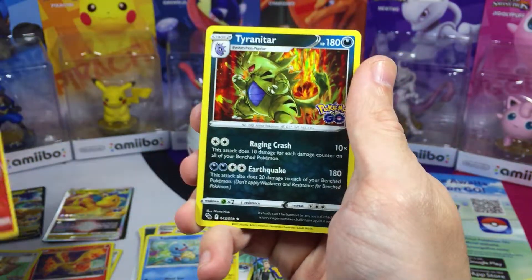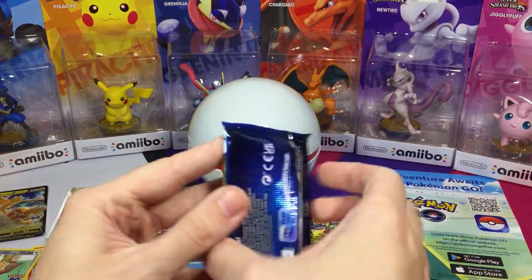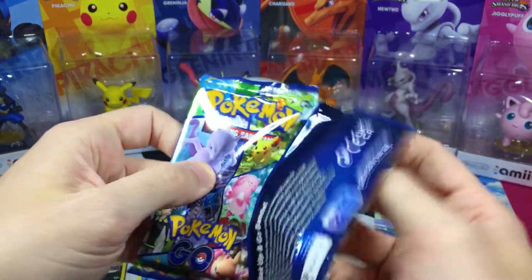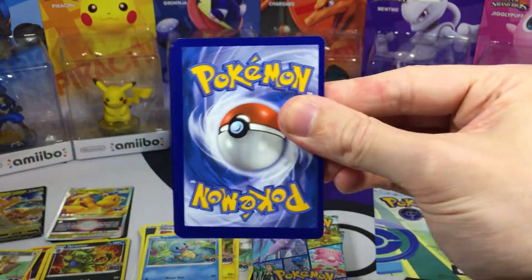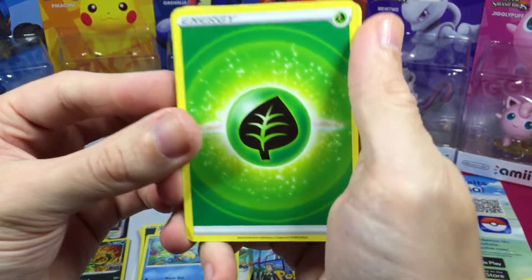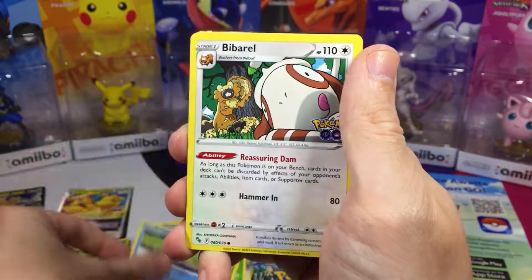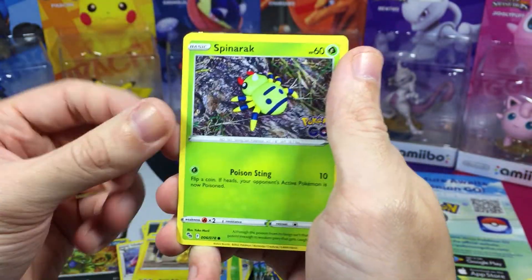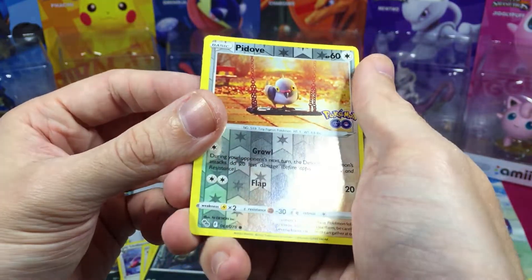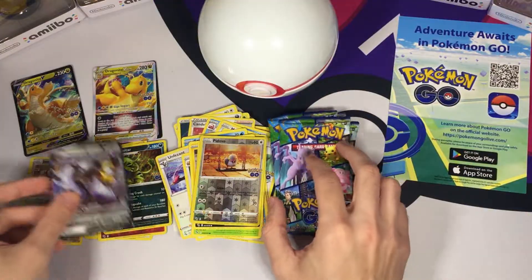We also got a Moltres reverse rare, and Tyranitar — nice! We were playing around the time when Snorlax and Vaporeon reigned and no one could do anything against them because HP was OP. Then we got Energy, Chansey, Ivysaur, Slowpoke, the Barrel, and Pikachu. We got Spinarak, Rattata — the Alolan one — and Pidove. And we got ourselves a Melmetal V, an ultra rare card. Nice.